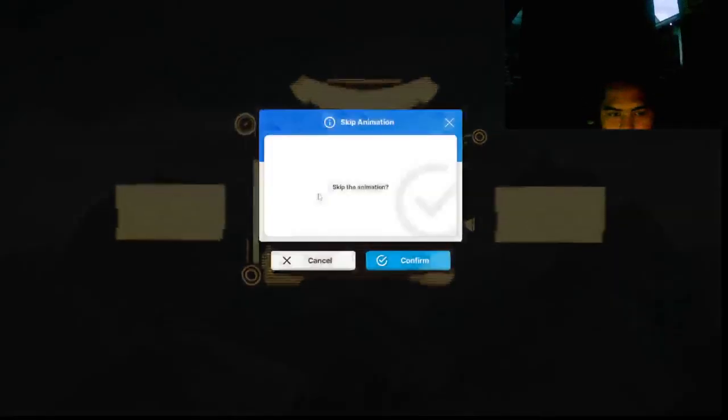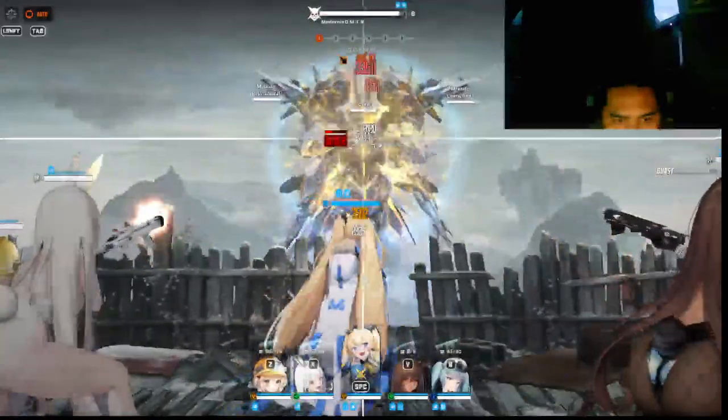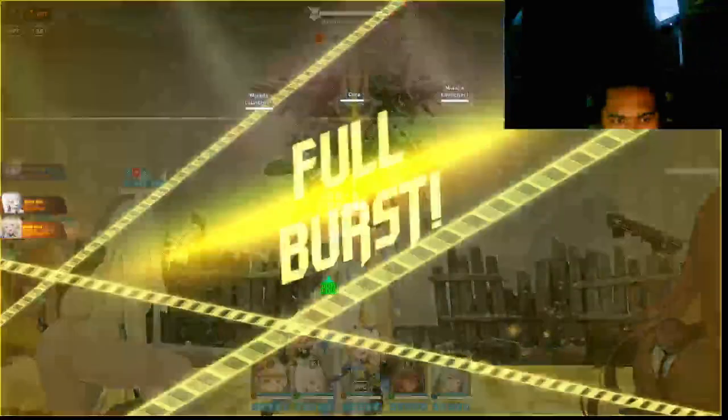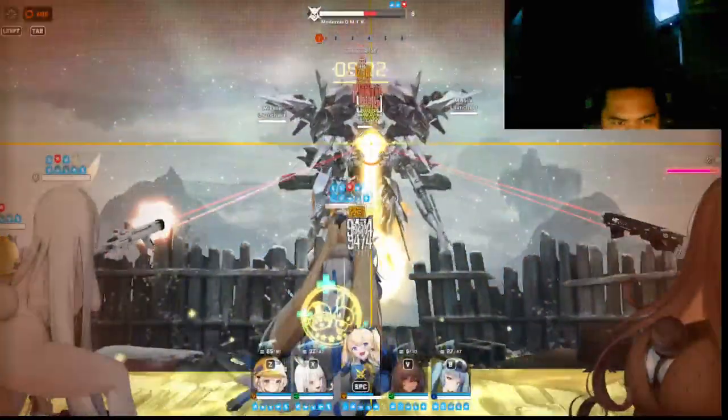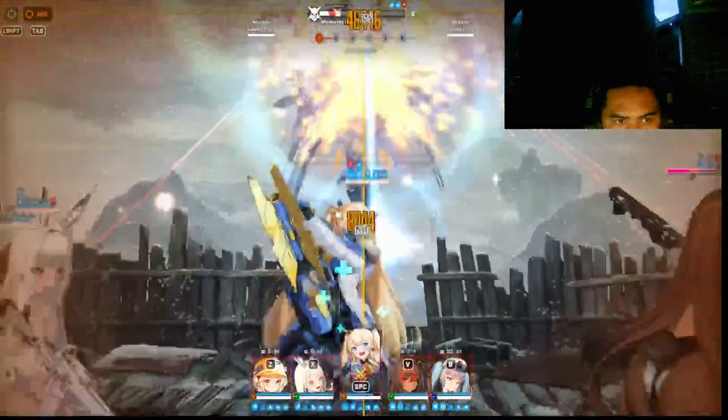Alright, so notice on the beginning, I didn't skip the intro early and waited to see her face. This is due to teammate manipulation so that we would attack her core early, because we want her to stop doing this move.